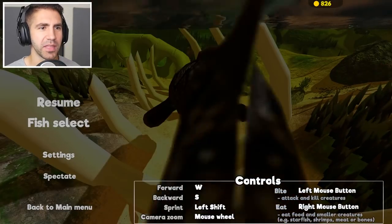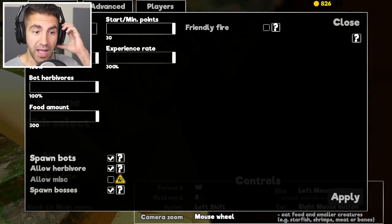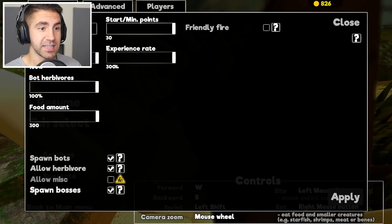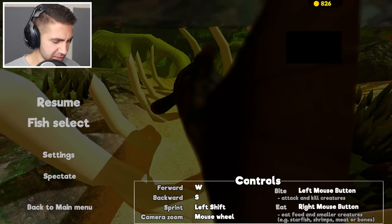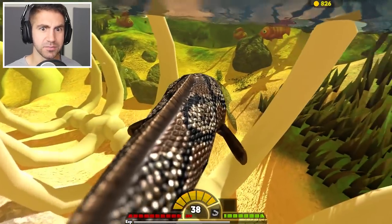Let me just check something — let's look at the server settings. We got bots, herbivores, bosses, food mount, predators 100%. I don't know what the deal is — who's the bad guys? I don't know.